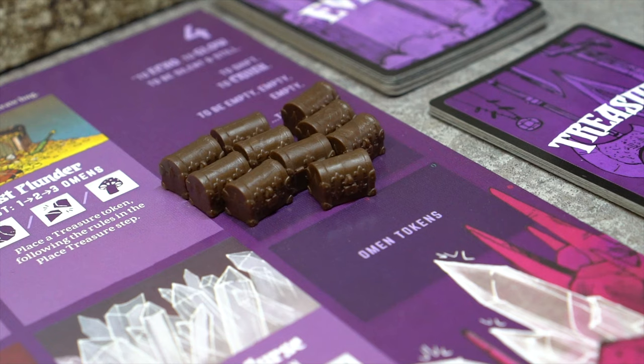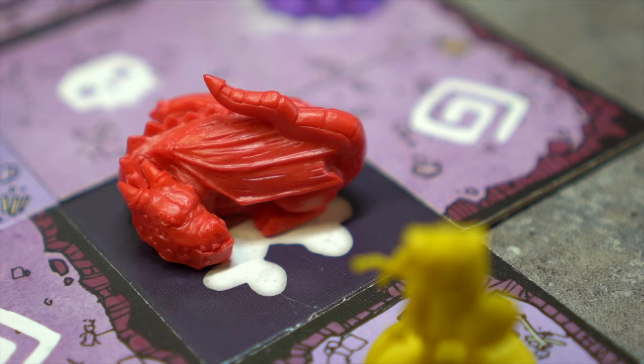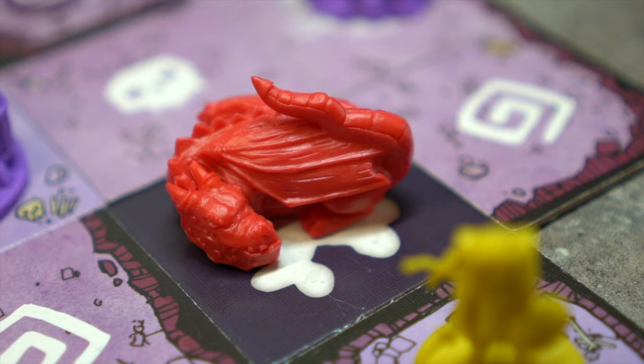Phase 3: Place Treasure. The cave player places a treasure token on a dark tile that does not contain a player piece or treasure token. If no such tile exists, no treasure token is placed.